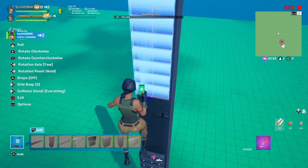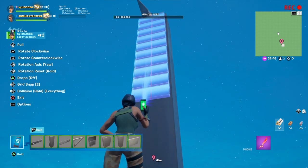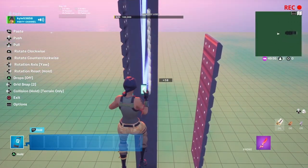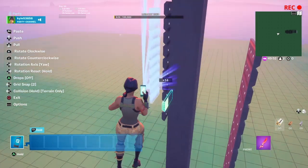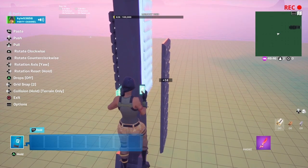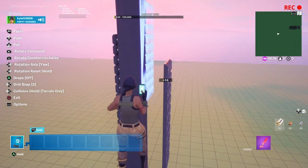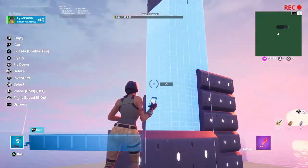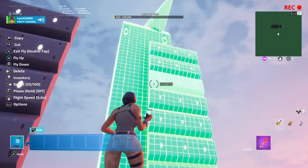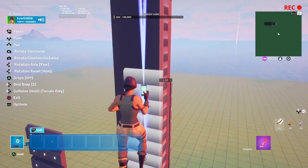From here you want to go up and place them not at the very top but near the top, so around about there. This is a bit difficult — if your character is as big as mine it is a bit difficult. I need to go down one more. It's actually pretty easy to copy, it's not bad. That's one difficulty when it comes to building — aligning things.